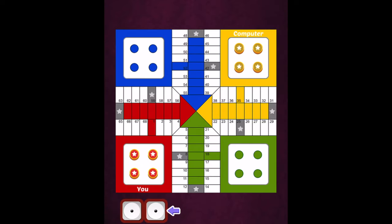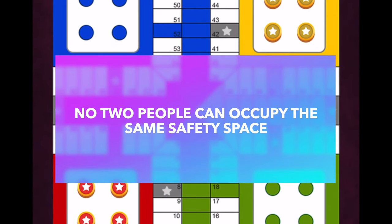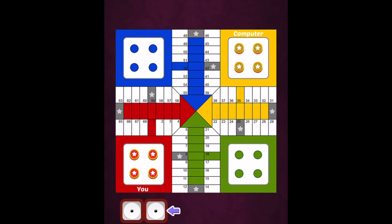The next thing are these safety spaces — you see all these gray spaces with stars? If you land on one of these safety spaces, an opponent cannot send you back to your nest. Also, no two tokens of different colors can rest on the same safety space at the same time, so no one else can come and rest on your safety space. Resting on a safety space is good because you don't have to worry about that piece being sent back.